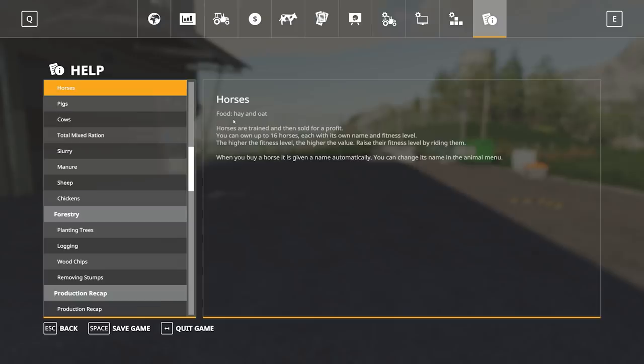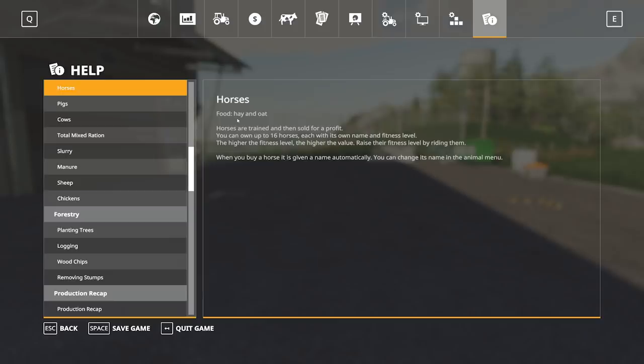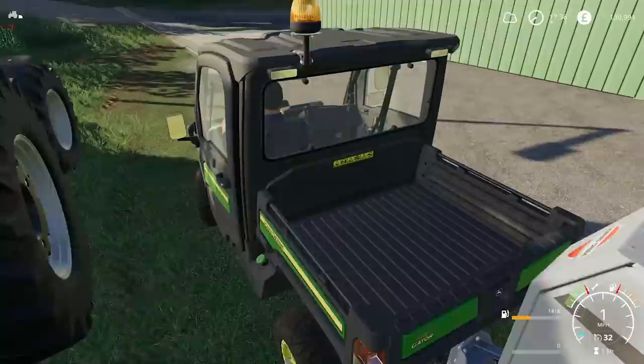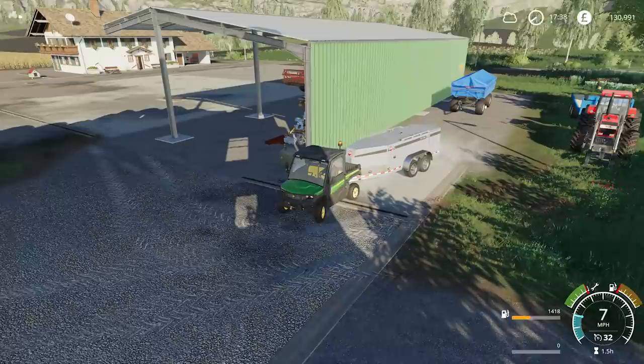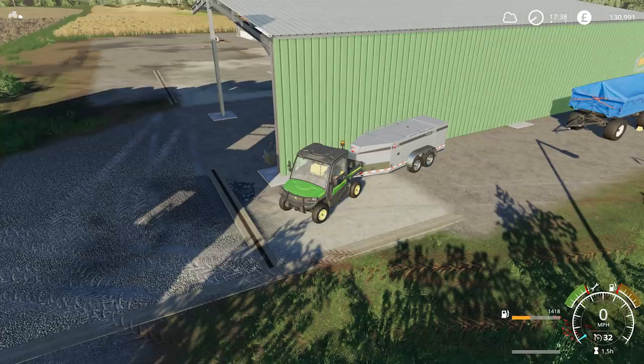I think we have to train them and ride them daily to make sure they are worth as much as they possibly can be. The food requirements are hay and oats. You can earn up to 16 horses, each with its own name and fitness level - the higher the fitness level, the higher the value. Raise their fitness by riding them. Seems easy, but if there are eight it's going to take quite a bit of time. Definitely something I want to do, but before we do that it's best to hear my audience's input, mainly because if I spend all our money on horses and it turns out not to be viable, that would backfire. If you've got experience with horses since the game came out, I'd love to hear from you.